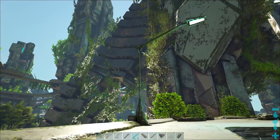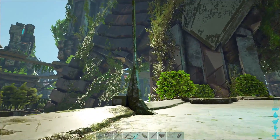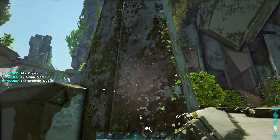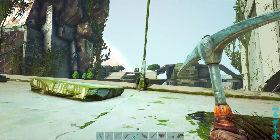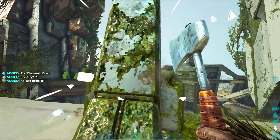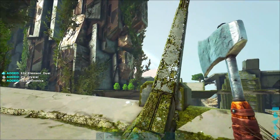The first form of element that you're likely to encounter in Ark Extinction is element dust, and you'll find it principally in two locations. First, if you harvest lampposts throughout the city, it will provide you with a small amount of element dust if you harvest it with either a pickaxe or a hatchet. Do be mindful that my server is at a five times harvest rate.